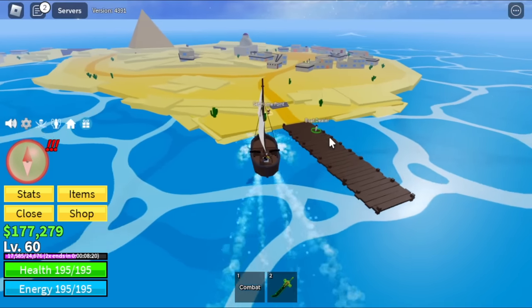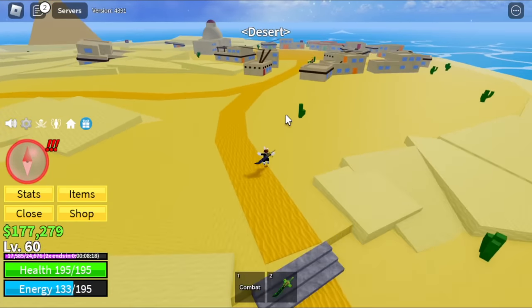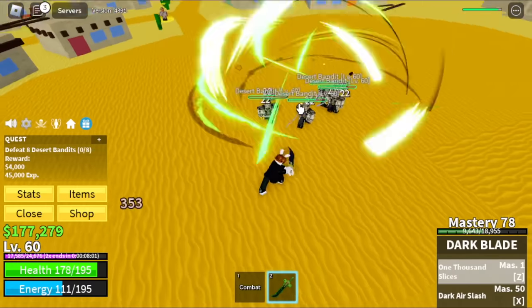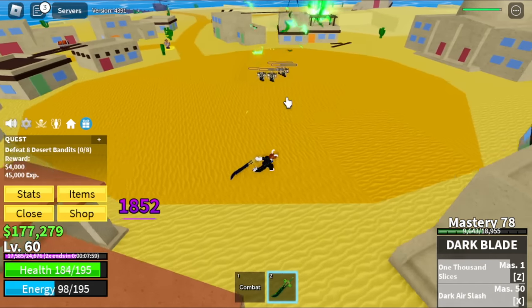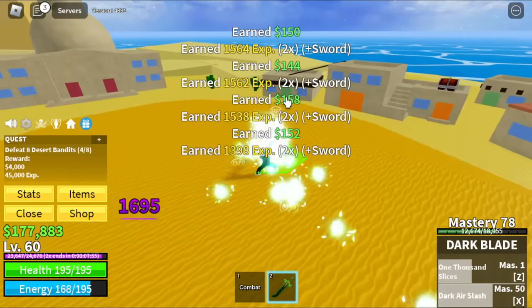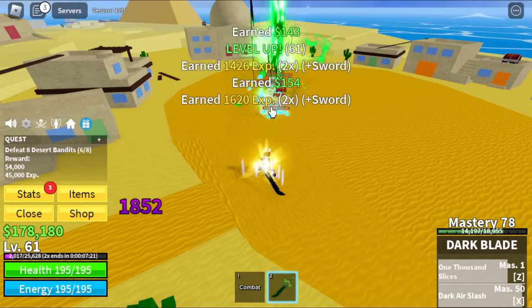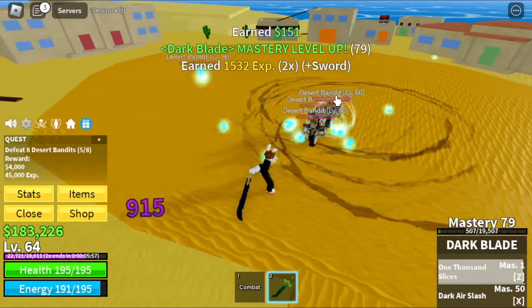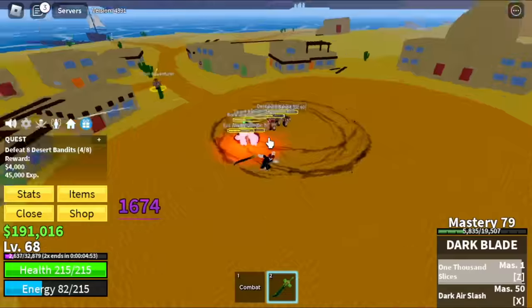Okay, so here — first mob, desert bandits. Need to defeat eight. One Z and X skill takes more than half HP. You can just use your left clicks to finish them off. Easy. Lure four, use ZX and left clicks. Target level here is 75. Two times experience obtained.